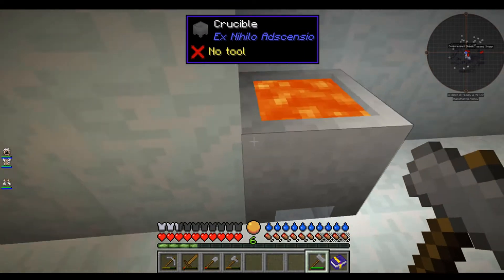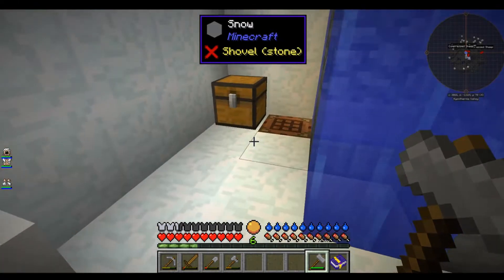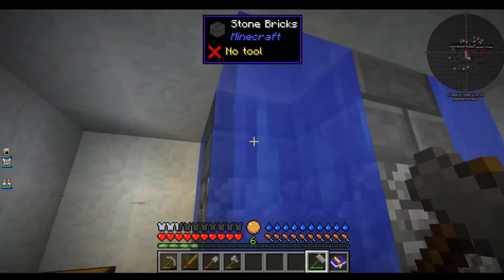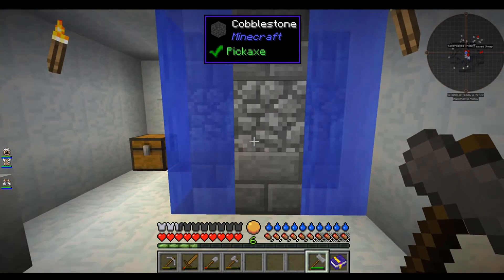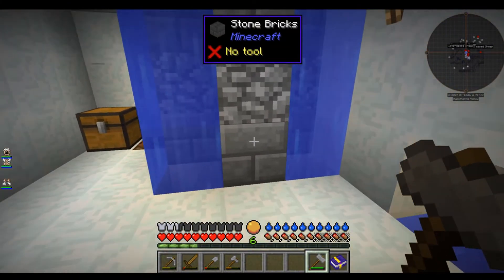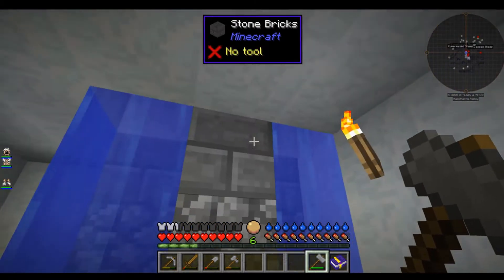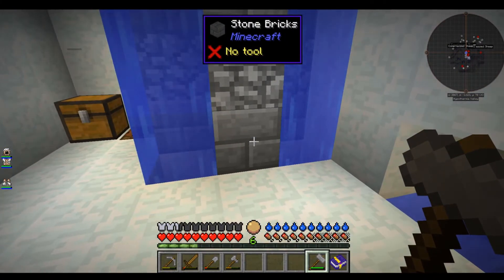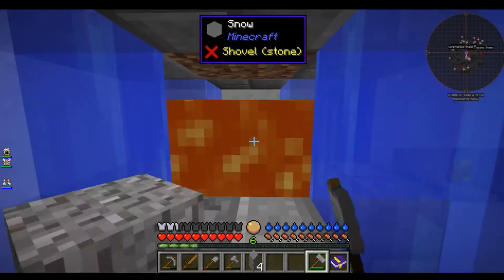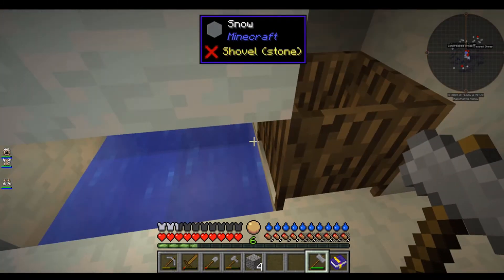Back here I've put a crucible throwing some cobblestone in there to cook up and get ourselves some lava, because we're going to need this lava very soon. Our cobblestone generator — I had to move these snow blocks because they kept melting from the lava, and the water was just oozing out everywhere. I've changed them to stone bricks, because if we use cobblestone and vein mine it, it will knock out those blocks and make a big mess. Stone bricks won't be knocked out when we vein mine.